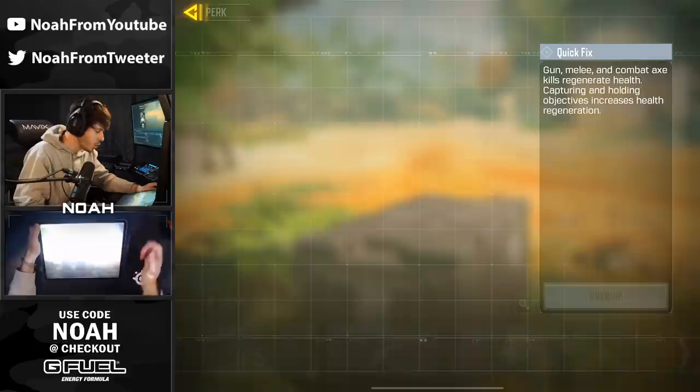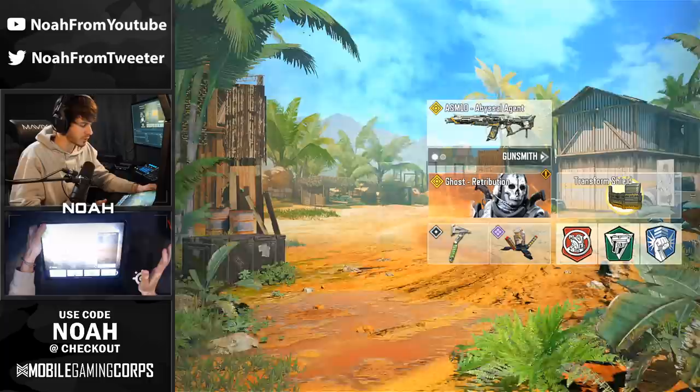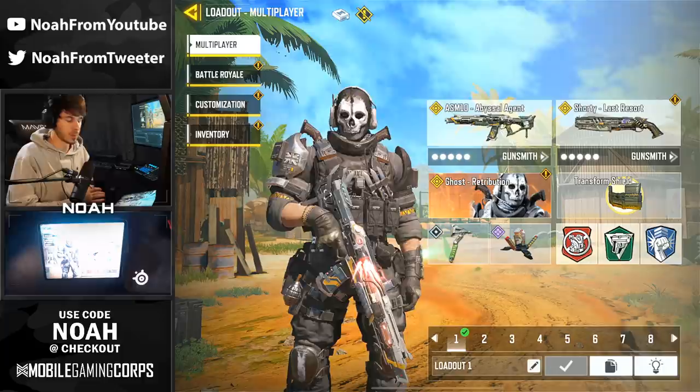I did want to mention that you sort of need to run Toughness with this build, just because that nose stock is going to increase your hit flinch by 20%. With Toughness, I believe it decreases — yes, 60%. So it evens out and actually helps even further. If you don't use Toughness, you're going to have a lot of struggles with the controls, but with the perk equipped, it's a beam.